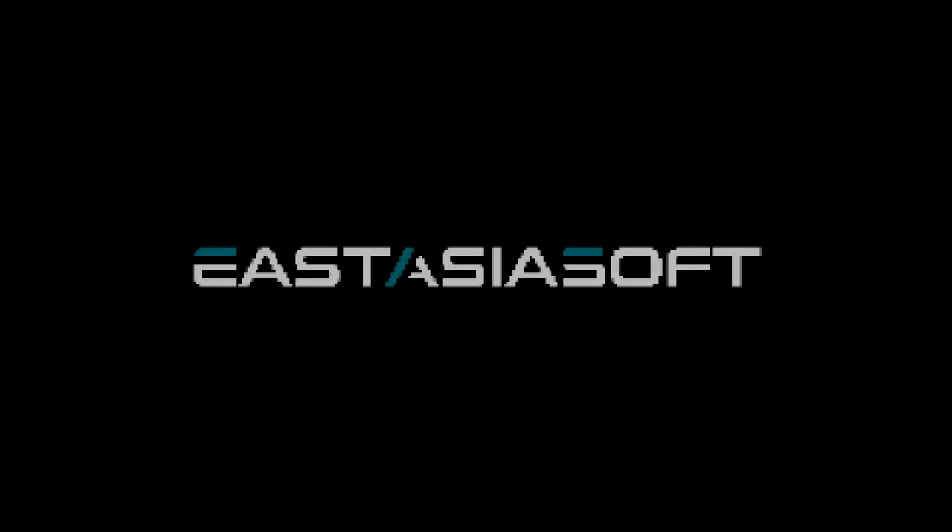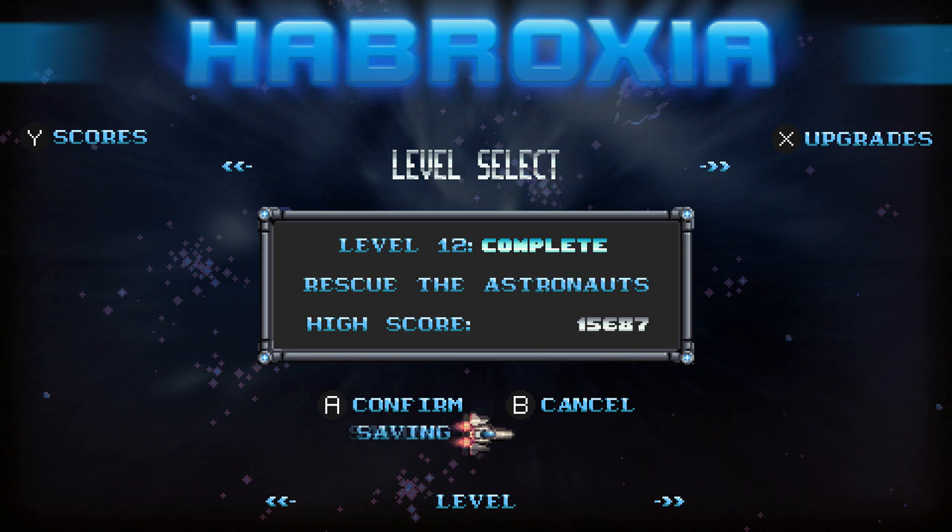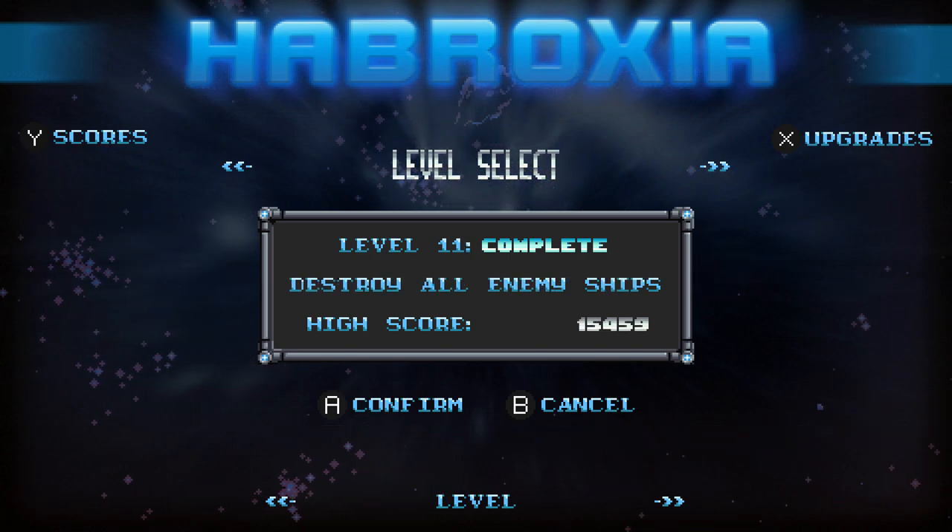Habroxia is an arcade style shooter with permanent ship upgrades that feature side and vertical scrolling levels. Habroxia was developed by Lillimo Games and published by East Asia Soft, hitting the eShop September 26th, 2019 for $7.99.